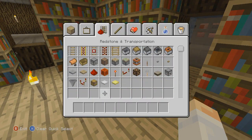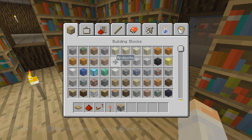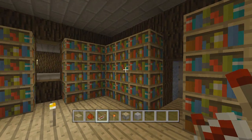Now we're gathering materials: a wooden pressure plate, redstone dust, redstone repeaters, torches, a regular piston (not sticky for this part). We need some kind of block — I want something that looks a little different from regular stone, so I'll just use smooth stone. That'll be fine.